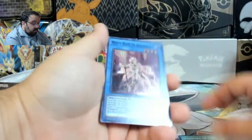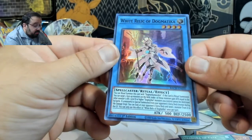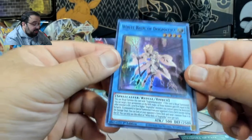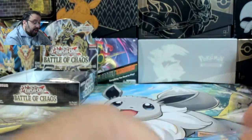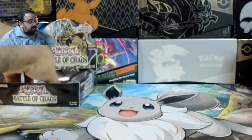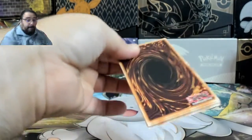The Sonic. The White Relic of Dogmatica — so you're the spellcaster that goes with that other thing. I'm not even going to read you. We're getting close to the end.